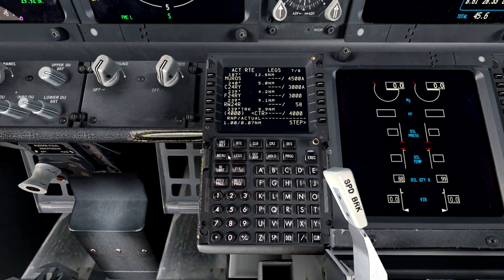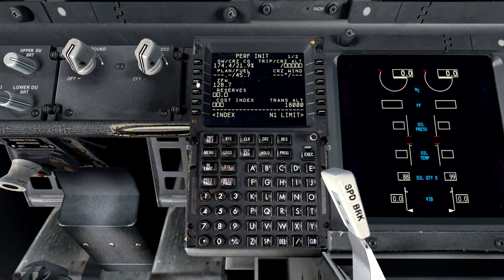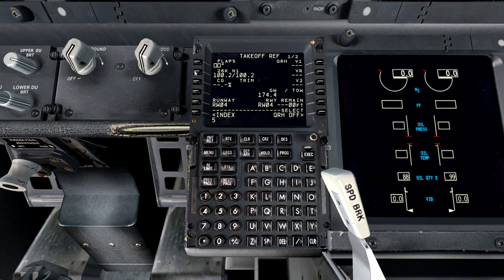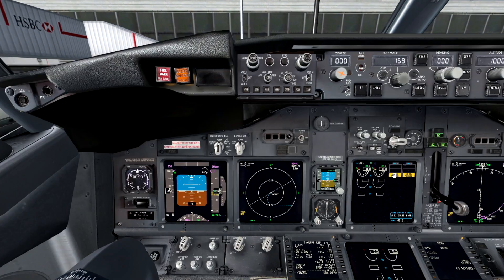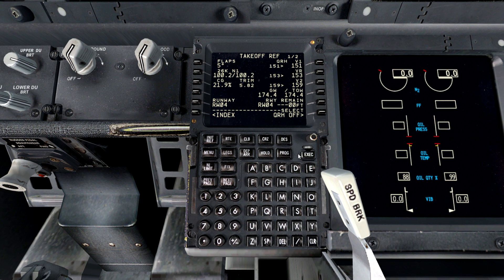Let's get our takeoff speed as well then. Reserves can be 4. Cost index is 25 today. Cruising altitude is 350. Transition altitude is going to be 6000 - we can execute that. N1 limit, takeoff flaps - going to be a flaps 5 takeoff. Trim is 5.82. We got a takeoff speed of 159 - set that into here. We are going to be quite heavy after all. That is going to be perfectly fine.